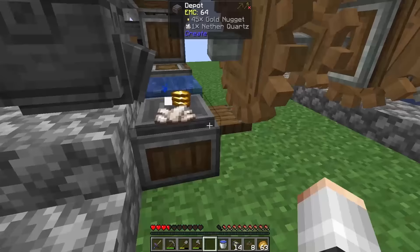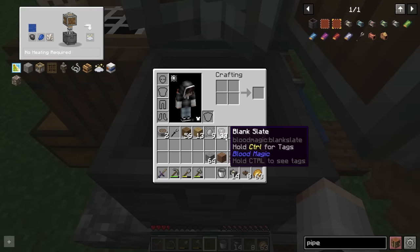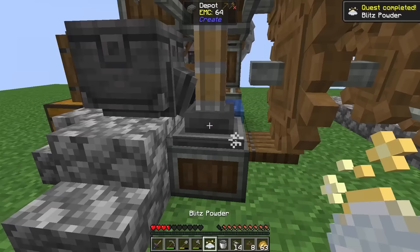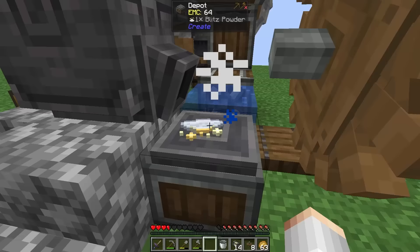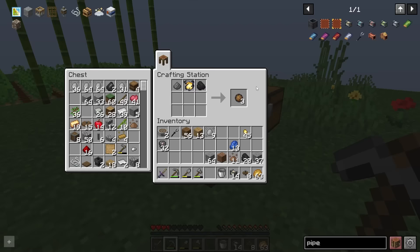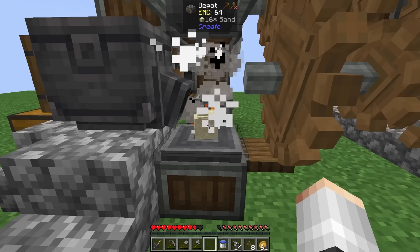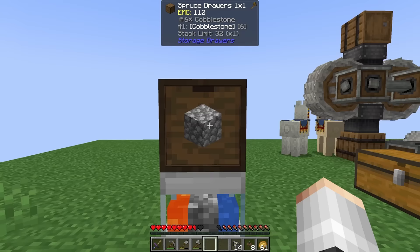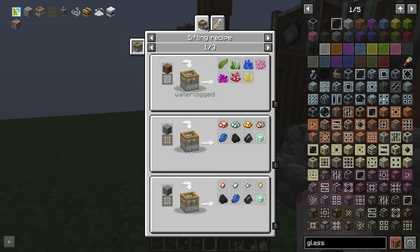Nether quartz! Water in the basin, throw in the quartz, one blank slate and a lapis - that mixes together to give us blitz powder. We can press that into a lightning charge, craft up three fire charges, bulk smoke some sand to get glass, and finally craft a cobblestone generator tier 3. Just like that we have reasonably quick cobblestone generation, which will let us very easily automate the sifting of gravel to get crushed ores.